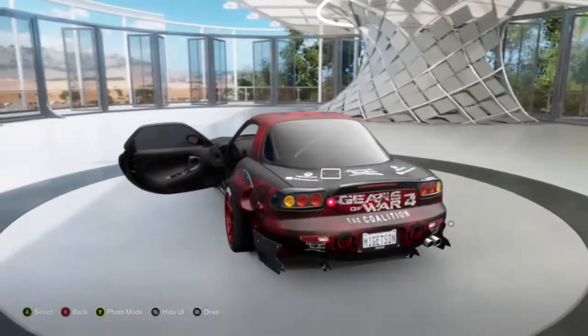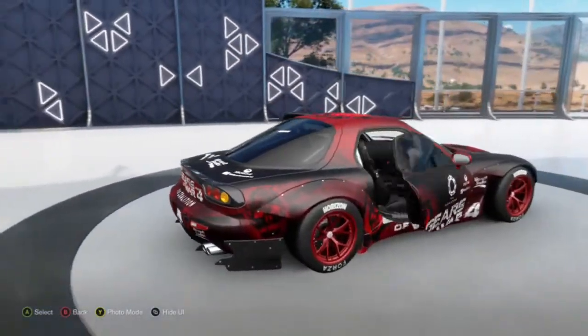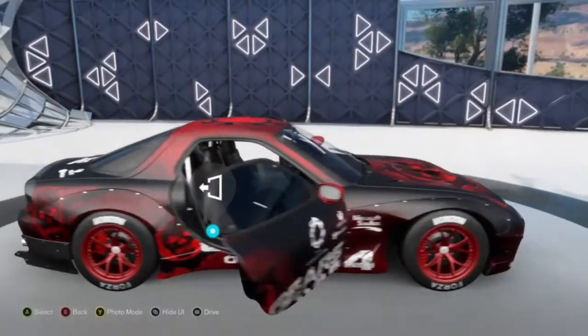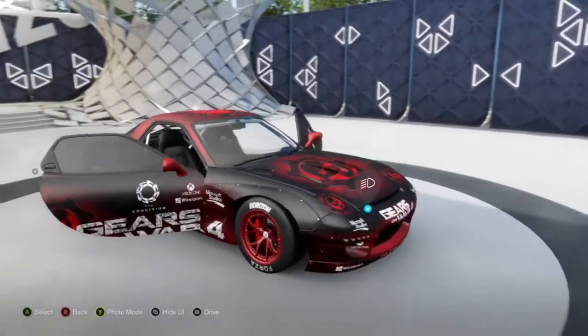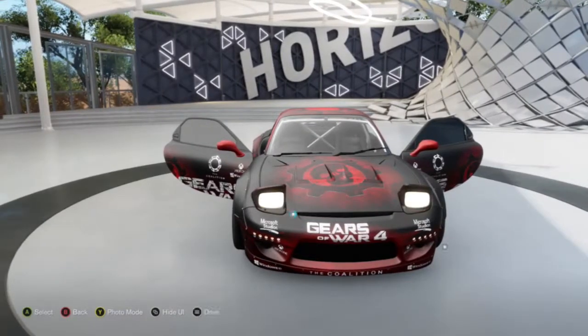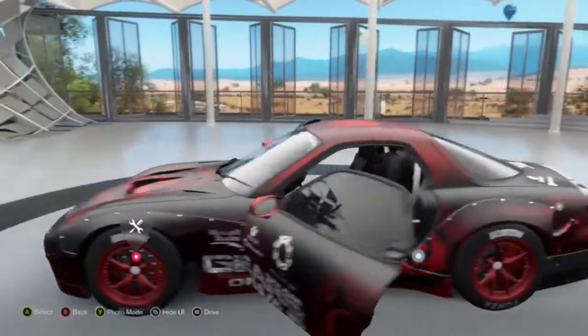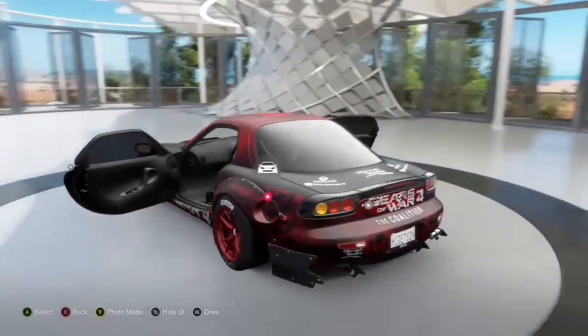Here I'm displaying my Mazda RX7, Gears of War styled. This is mainly one of my best drift cars. I do apologize guys but I am full of cold and I think I might have the flu. But as you can see as we're going around the car, the lights and the bodywork — this thing, I mean I can't actually open up the engine or the back.